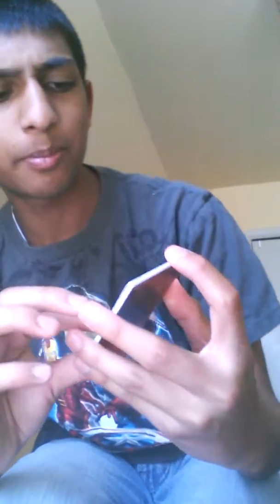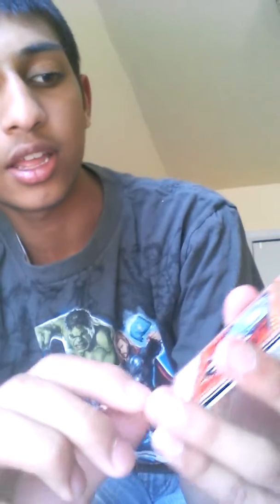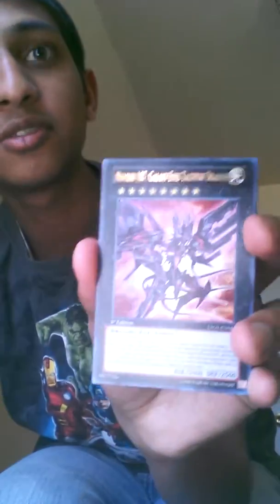Let's start with this one. First pack: Bakiabotch — not sure how you say that — Five Brother Explosion, Dotted Datengu, a Mecha Phantom Beast Black Falcon, a Brother Hero of the Fire Fist Rhino. And oh wow — a Number 107 Galaxy-Eyes Tachyon Dragon, holo ultra! Very awesome. I think it's a $16 card. First holo in the very first pack — that's awesome. First edition too!